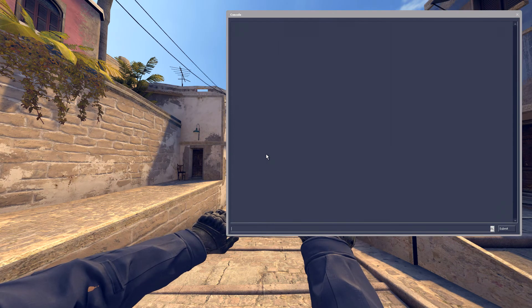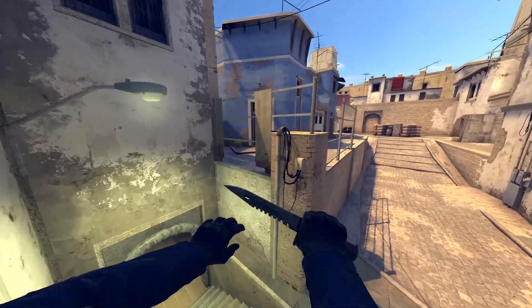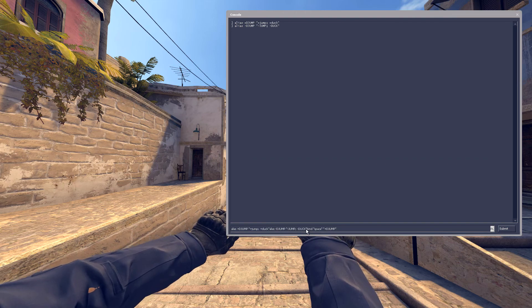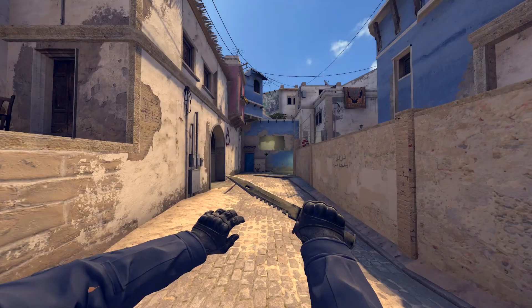I'm almost pretty sure that you fail sometimes to make this jump or any other in which you can get blocked by the roof. I need to admit it's a pretty hard jump, so I found some useful commands that will help you make this jump every time. Those are three commands you should put in your config — they are in the description. After putting those commands in your console, you'll be able to make a duck jump, and it will look like that.